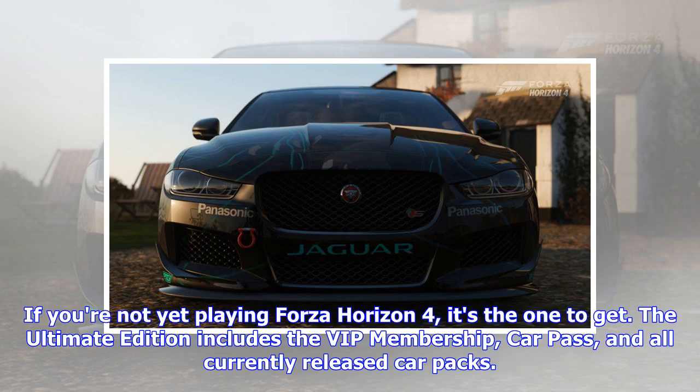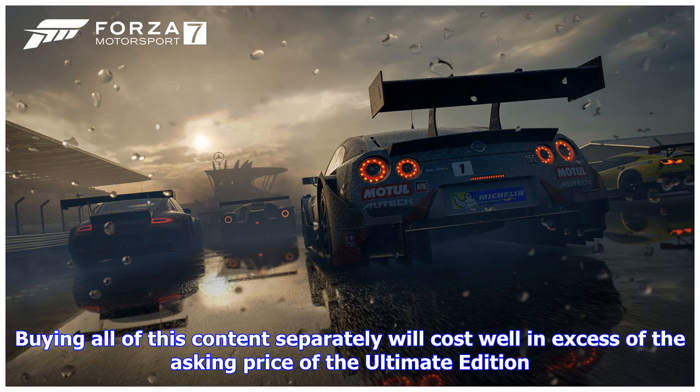If you're not yet playing Forza Horizon 4, it's the one to get. The Ultimate Edition includes the VIP membership, car pass, and all currently released car packs. Buying all of this content separately will cost well in excess of the asking price of the Ultimate Edition.